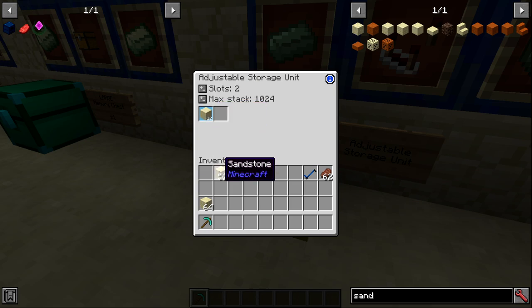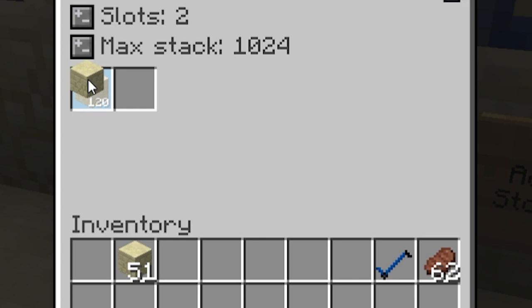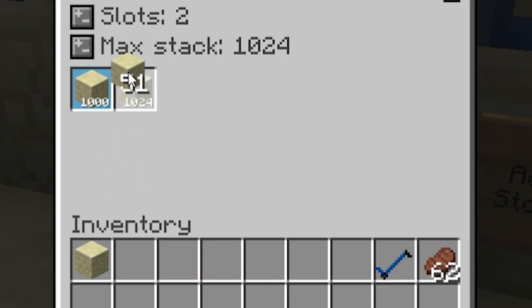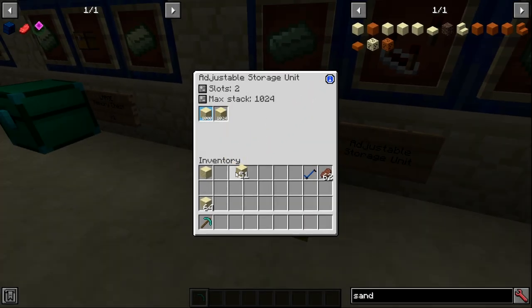In creative mode there is extra functionality: if you hold one piece of an item and shift middle click a slot containing that item, you can change the value — 10, 100, 1000, empty — cycling through amounts. If you're holding more than one and shift middle click, it maxes out the stack to 1024. This is creative mode only but handy if you need a lot of blocks quickly.